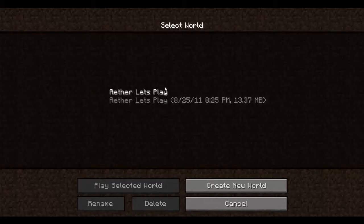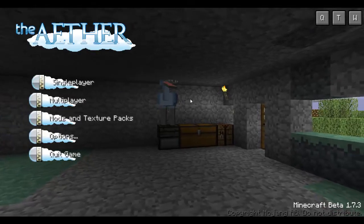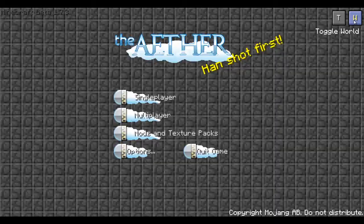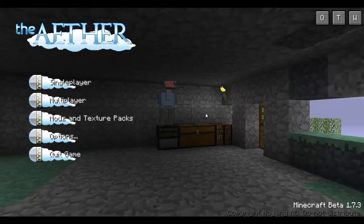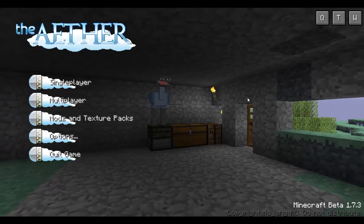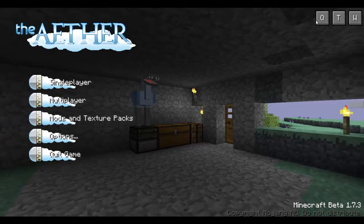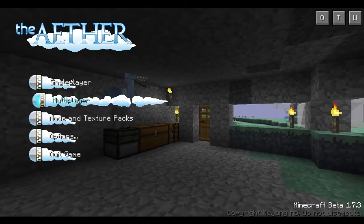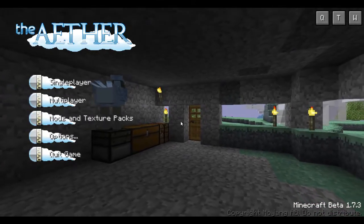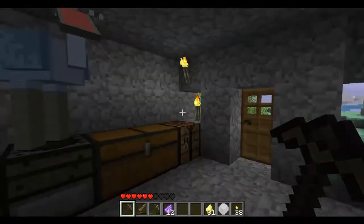I only have one world right now. But let's say I had two worlds made. If you press the toggle world button, it would go through the second world and show it like this. And if you press the Q button, it would go straight into the second world. Since I only have one world on this save, let's go ahead and get in the game.